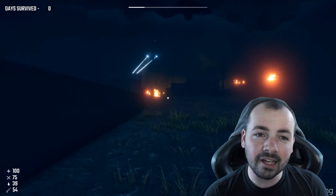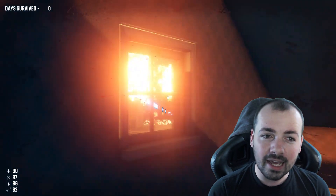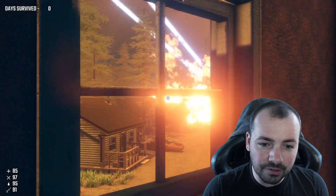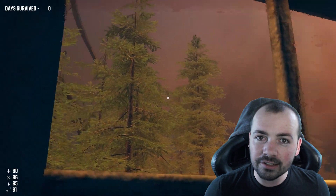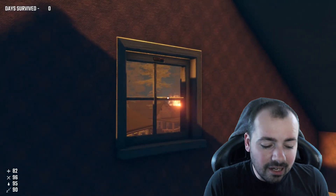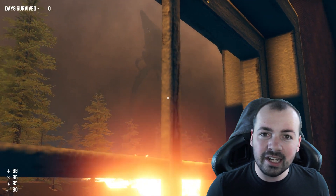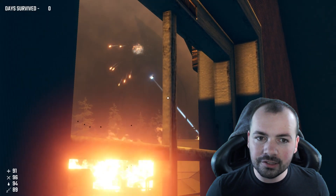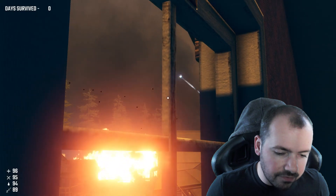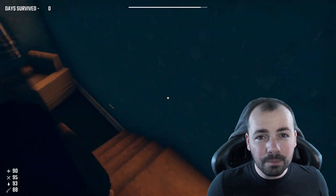Moving on, I asked Raf recently about the state of the dynamic destruction, as we know this is something quite important that he wants to add. Basically what he said was that it's going to happen as soon as he's got the game running smoothly and is happy with it. It's a really important feature because it will determine how the tripods behave — right now they can't really interact much with buildings, but once buildings can be destroyed more easily it will also affect where players go to hide.